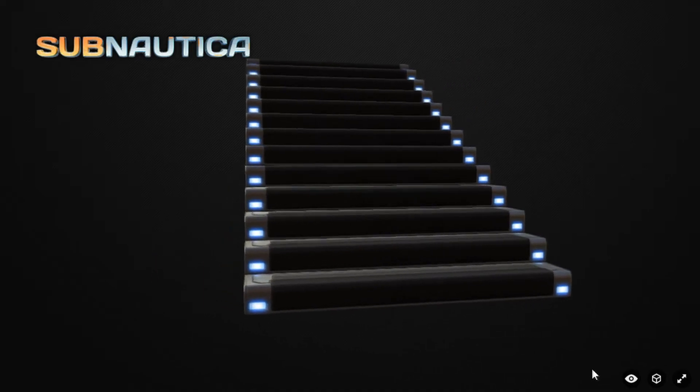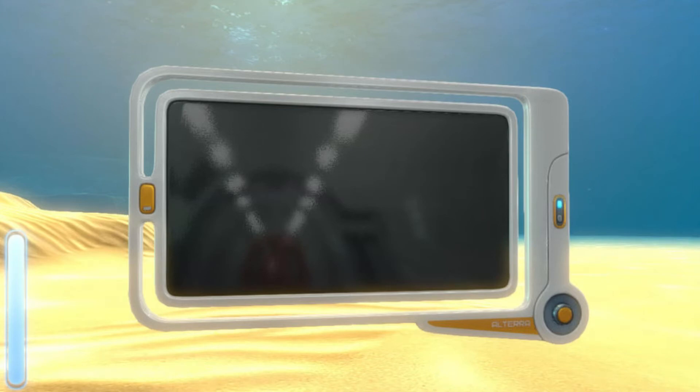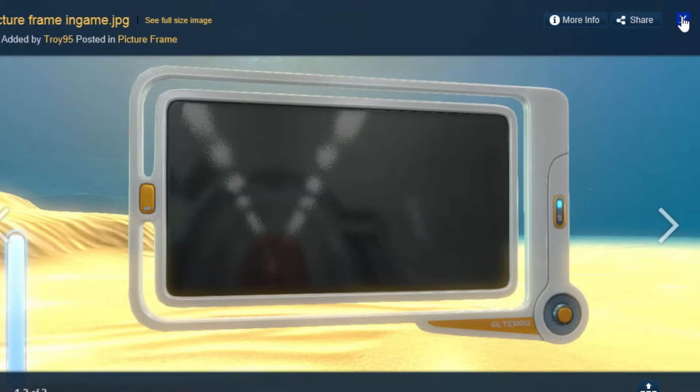Picture frames are coming to Subnautica. Apparently these work by the player being able to take a picture using the PDA, then upload it onto your picture frame and hang it around your base. So you could take a picture of a nice reef or get up close to a reaper and put that on your wall — or if a peeper's more your thing, you can stick a picture of a peeper up.